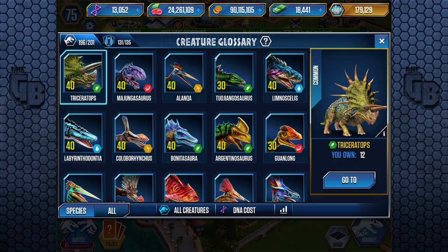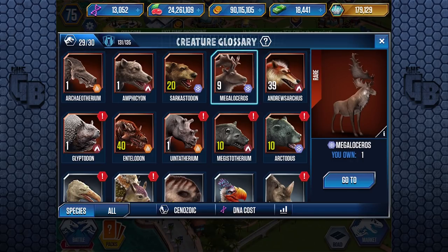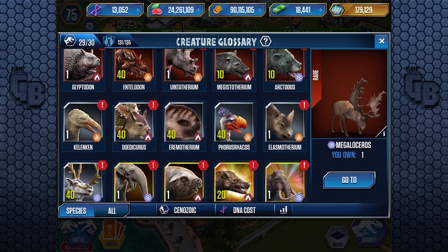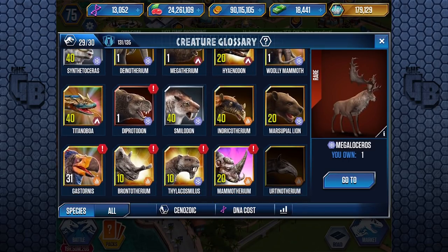As we know, this game always has updates, and then Ludia made a mistake and took it down. But I think it's the Megaloceros — which is this guy. I only have one actually. I'm pretty sure I've got like 30 of them, I just haven't hatched them. So I should put them all in the incubator getting ready. As far as other Indricothere-looking things, it could be either Indricothere or Uintatherium.